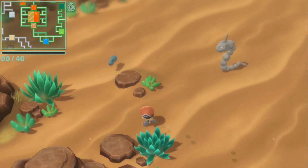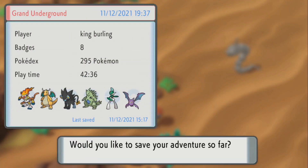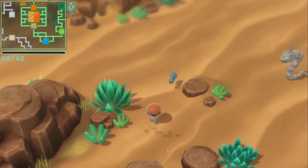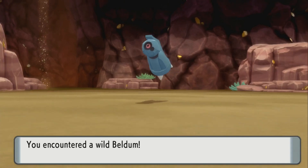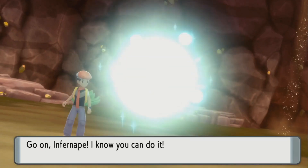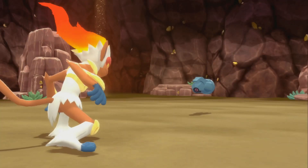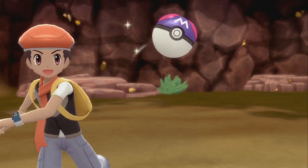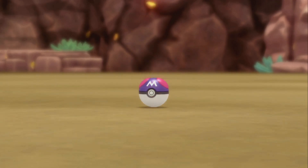On to the next Pokemon — Beldum. This is also a post-game Pokemon, so you basically have to become Champion, see 150 Pokemon in Sinnoh, and obtain the National Dex. This Pokemon is located in the Grand Underground in Rocky Cave. I believe it has a 10% spawn rate, if I'm not mistaken. So this Pokemon is also rare in the Grand Underground.